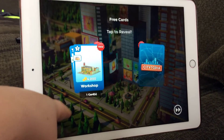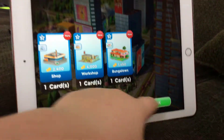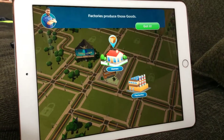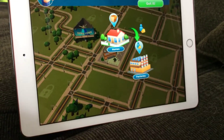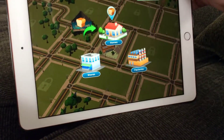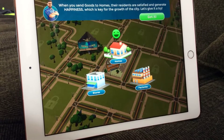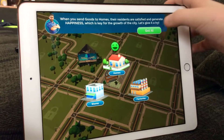Bungalows, workshop, indie shop — these are my three starting cards: a bungalow, shop, and a workshop. There are three main categories of cards: homes, factories, and stores. Homes have residents who request varied goods like bread. Factories produce those goods. Workers must be sent from homes towards factories to produce goods. Stores receive the goods produced from the factories and can store them. Finally, stores can sell goods to homes and satisfy their residents. When you send goods to homes, the residents are satisfied and generate happiness, which is key for the growth of the city.